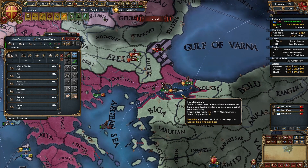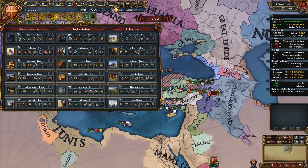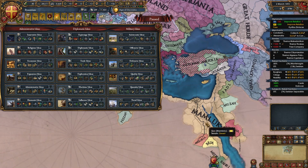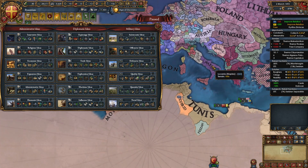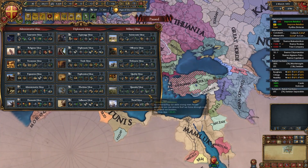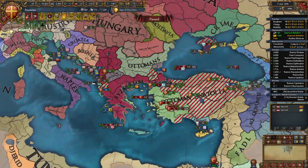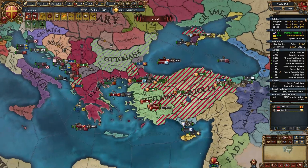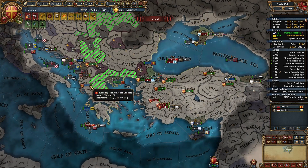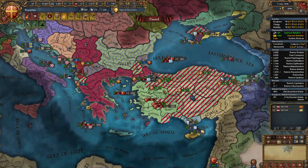For your first idea group as Byzantium, take Quantity Ideas. You'll need to field a massive army for all your conquests — beating the Ottomans, fighting a powerful Mamluks, dealing with Italian nations, possibly Iberian nations for a Roman Empire, France, Austria, Poland, Lithuania. Quantity is a must, and we've been focusing on mil since the start. My second war with the Ottomans was very annoying — I lost naval superiority, Austria got peaced out, and the Ottomans deleted all their forts in Anatolia, making war score hard to obtain. Eventually it's time to peace out.